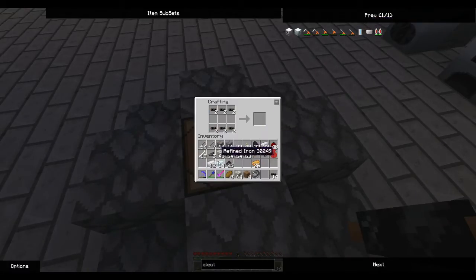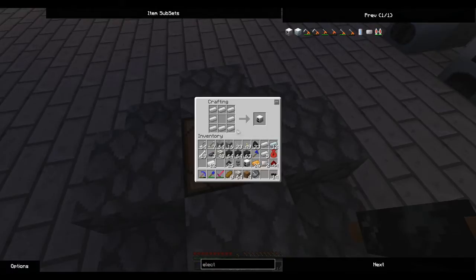Refined iron and then redstone - I've got the two of them. Now I need to make an iron furnace. I don't know why I'm making two, I only need one. Then what else do I need for a generator?